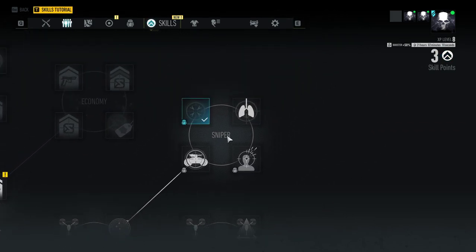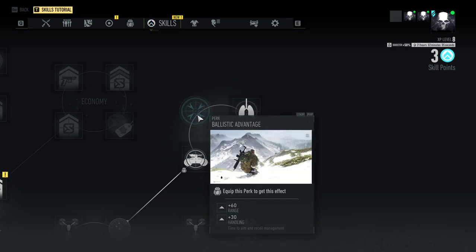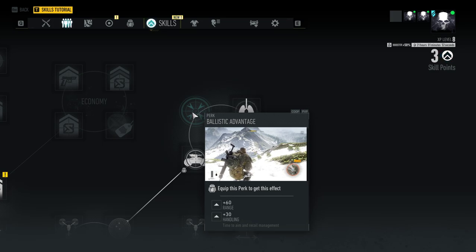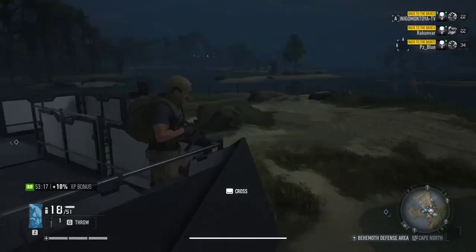One other thing I recommend in the skill tree: go to the sniper class tree — you don't need to use a sniper rifle. It's called Ballistic Advantage, it gives you plus 60 range and plus 30 handling. More range means less bullet drop, and it makes an insane difference with this skill on versus off.